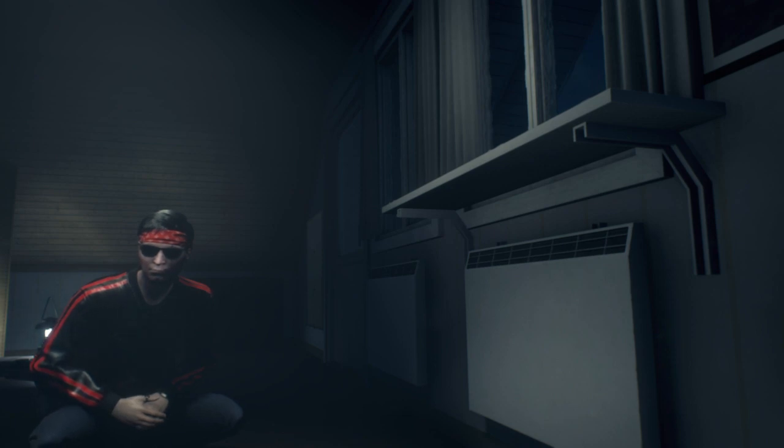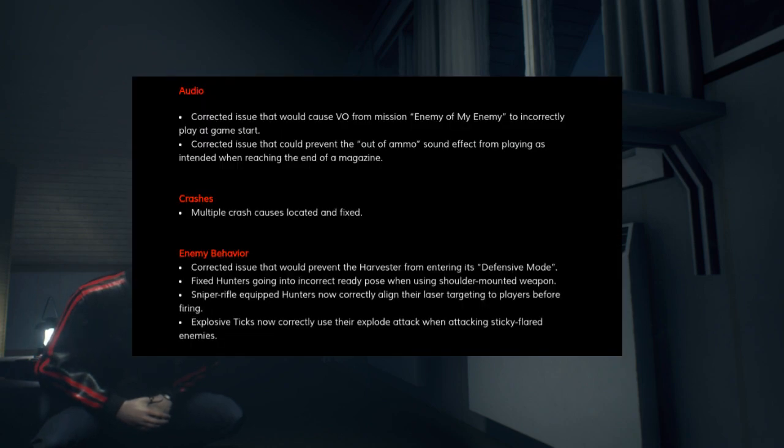For this month, the patch notes are actually short and sweet. Instead of pages and pages of patch notes, it seems like the team has really been able to knuckle down on some of the prevalent issues. First off, we've got some audio fixes. They've corrected an issue that would cause the VO from the mission Enemy of My Enemy to incorrectly play at the beginning of your game when you started a fresh game. They've also corrected an issue that could prevent the out-of-ammo sound effect from playing as intended when reaching the end of a magazine, so now you should correctly hear that bullet click sound effect when you run out of ammo.